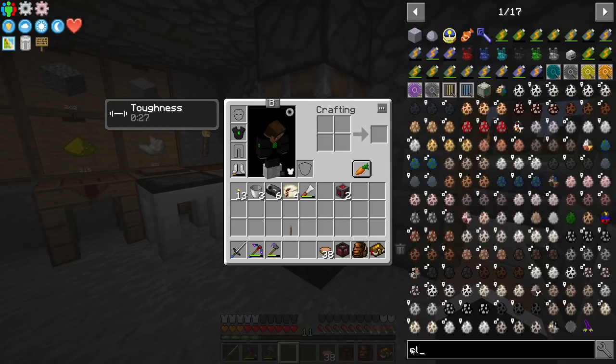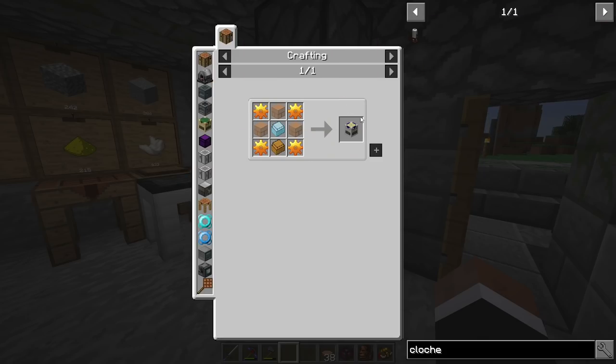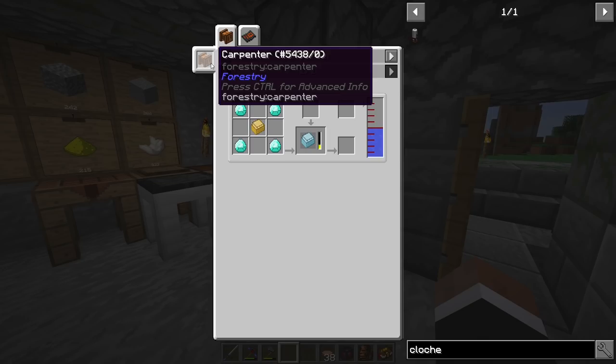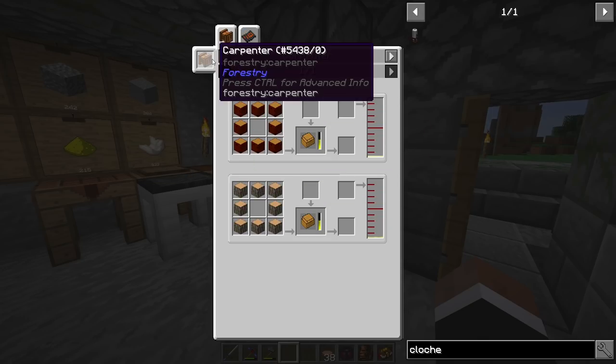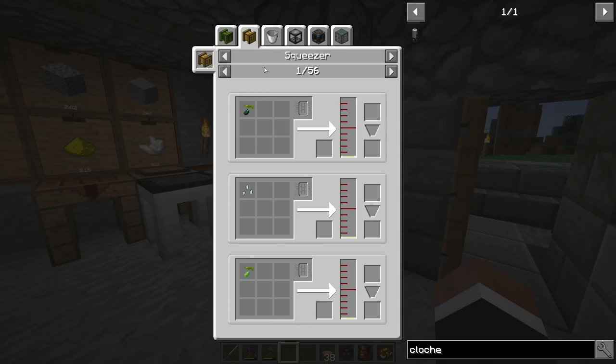In any case, to make a cloche we need these two casings, and they are both made in the carpenter, so we need a carpenter. And this guy is made in the carpenter as well, but we need seed oil, so I need a squeezer.